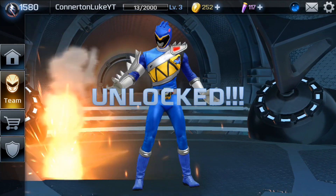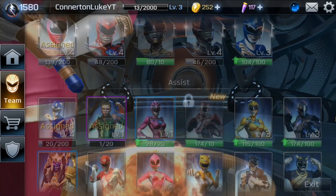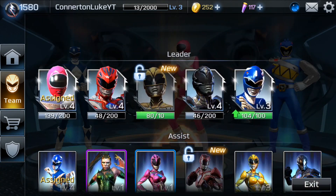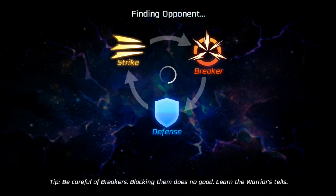We're going to unlock him now and I'm hoping he's good because he looks really really cool — he's got a pretty cool suit. We're going to go down here, assign him instead of Rita, and I think I'll just go with this team.